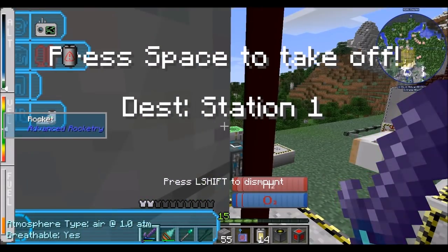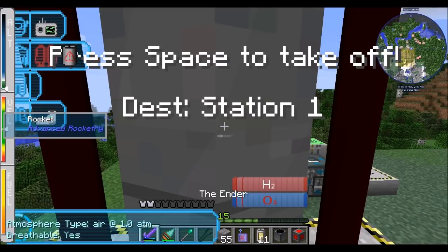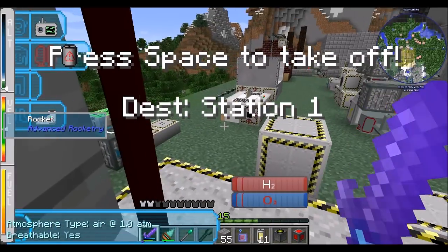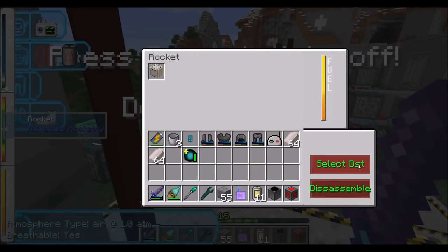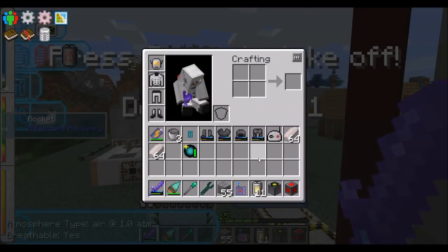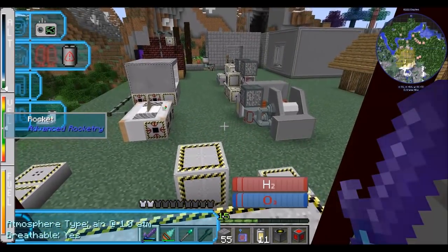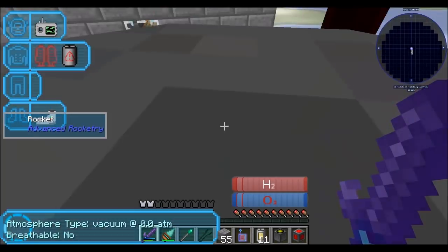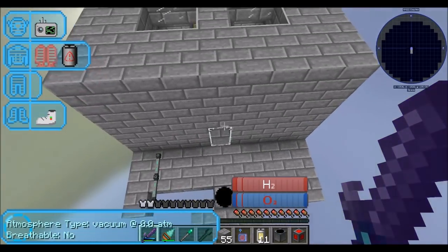Let's blast off — destination is the space station. I need to select destination and go to the space station. I think we've got everything. I will come back as soon as we're on the space station. Landing on the space station — this was designated as our little landing platform, and it looks like it's doing a good job.